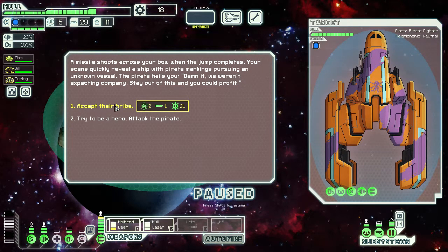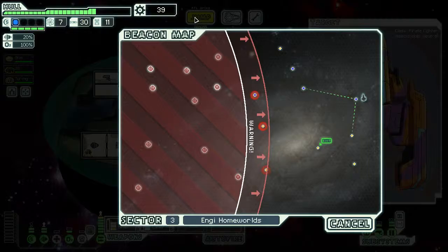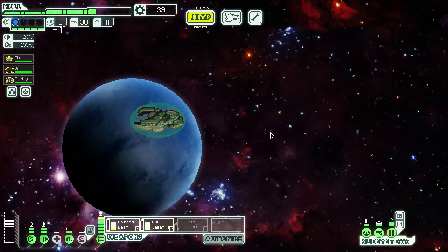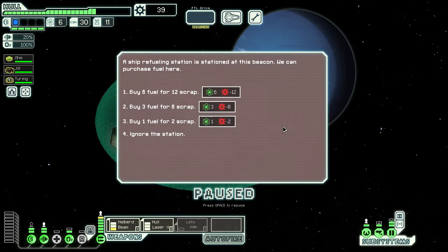Last time I didn't accept a bribe, it was the wrong choice. I'm just going to accept this one, especially because that had fuel in it. We're a little short on fuel at this moment. We can buy fuel for cheap.